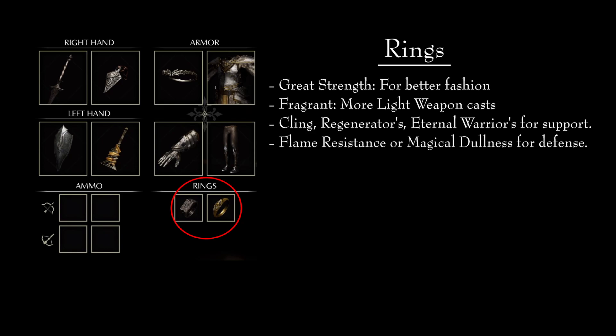Next up, the rings — a very important part of the build. I personally prefer to use the Ring of Great Strength and the Fragrant Ring. I choose these two because I want to wear heavy armor for fashion and so I need the extra equip load, and because I want the MP regeneration to be able to cast more Light Weapon while saving spices. If you wear lighter armor, you open up a slot for the Cling Ring, the Regenerator's Ring, or the Eternal Warrior's Ring. If you do not want the MP regeneration, you can consider running defensive rings like the Ring of Flame Resistance or the Ring of Magical Sharpness, depending on which enemy you are taking on.